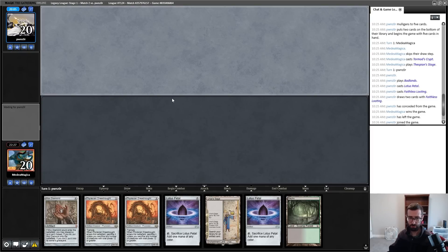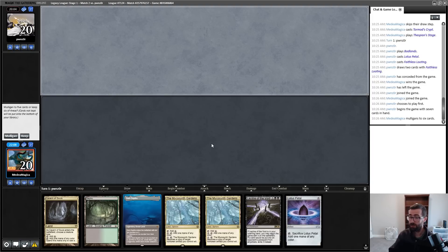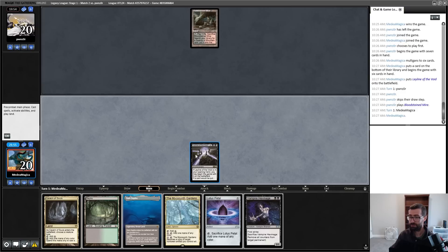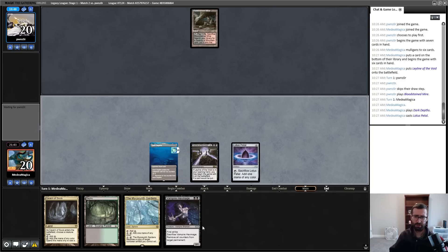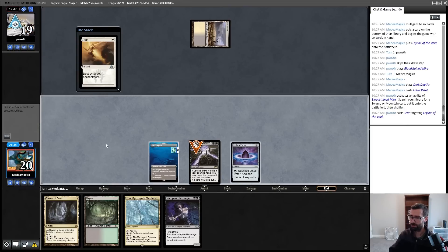This hand doesn't do anything — auto-mulligan. Not good. I guess Hexmage, Stage, and Dreadnought are all reasonable topdecks. On five, I'll keep this — throwing back one Gardens and keeping a Lotus Petal. I don't really expect this Leyline to go all the way on its own. That's a Hexmage. I believe that means I play out Depths and Lotus Petal this turn. It's fine — awkward if I get Thoughtseized now, but I would have gotten Thoughtseized on turn one if my opponent had it.